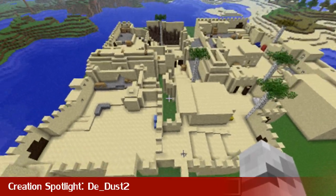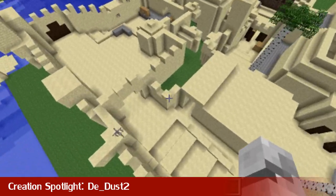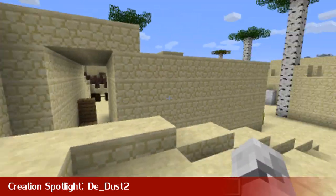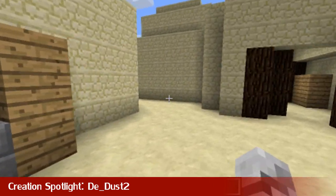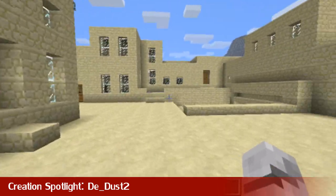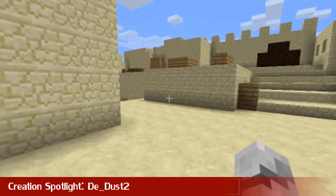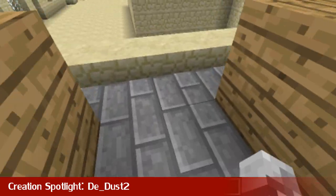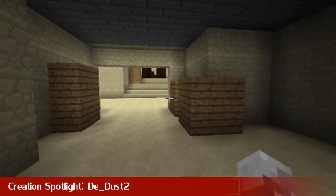Now it's time for the creation spotlight this week. You may be wondering what the hell this is. Well, this is De_Dust 2 from Counter-Strike, and it's pretty accurate. This is where you'd spawn as the terrorists. You could either go left here or go through the double doors. And here there's the little bit down there. People usually go up here to the bomb site. There's a Counter-Terrorist spawn down there. You usually plant the bomb around here, so it is pretty accurate.